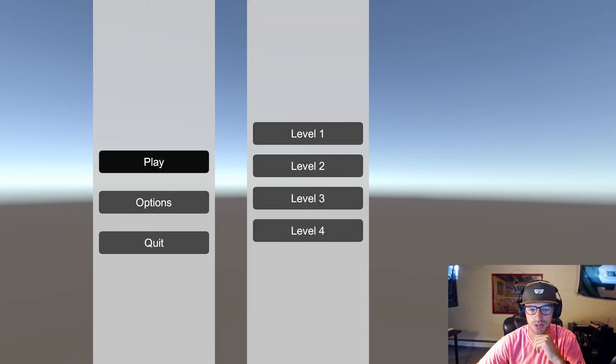If you hit play, you can look at the list of levels. Currently they're all unlocked. I've implemented a level unlocking system using player prefs. There's an integer, either 0 or 1 — if it's 0 it's locked, if it's 1 it's unlocked. So currently they're all unlocked.